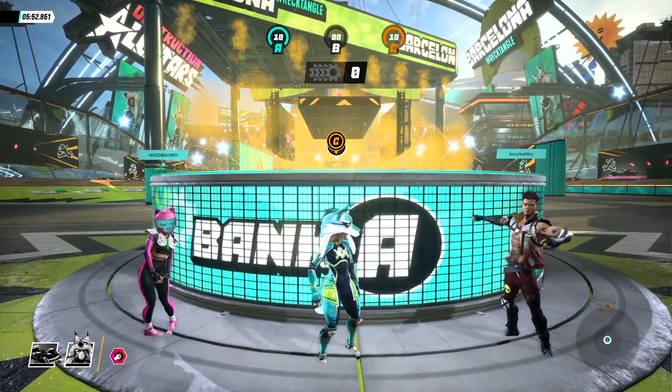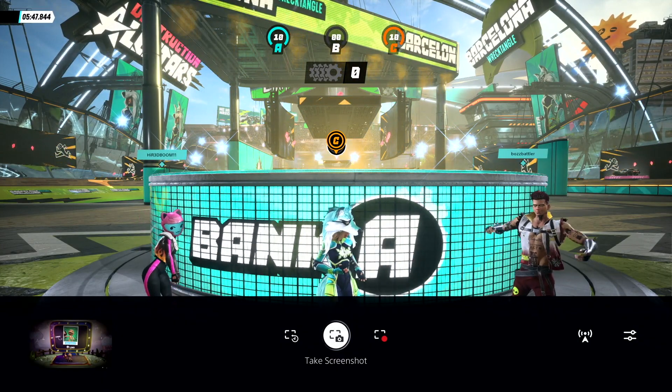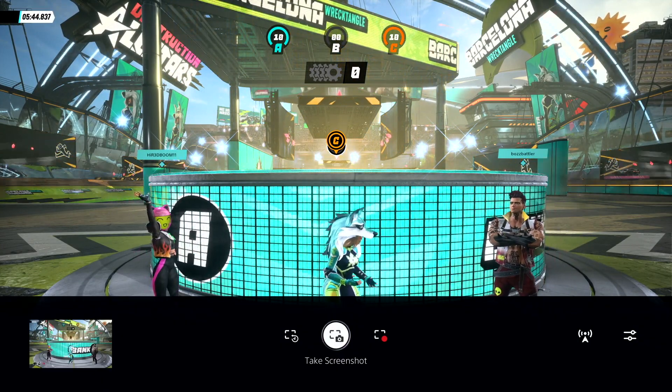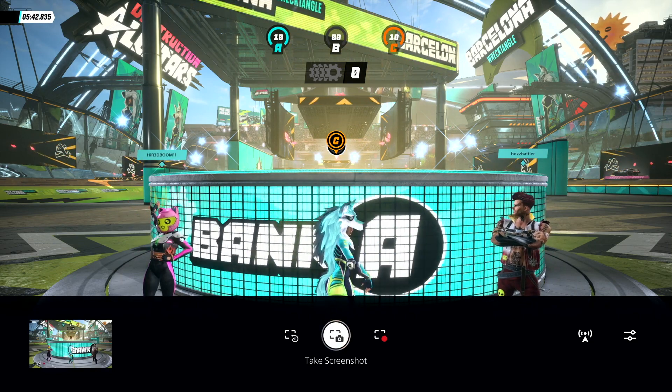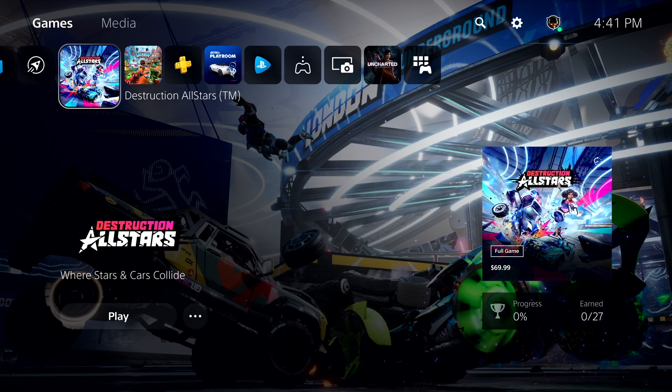We can see what media apps will be available at launch. We also finally get a glimpse of Destruction All-Star gameplay. Screenshots are now taken through the Create button. And here's the PS5 home screen — on first look, I didn't like it. It feels like a lot of wasted space in the center, with games pushed all the way to the top, the PlayStation Store on the right, and the icon on the bottom left — nothing front and center.